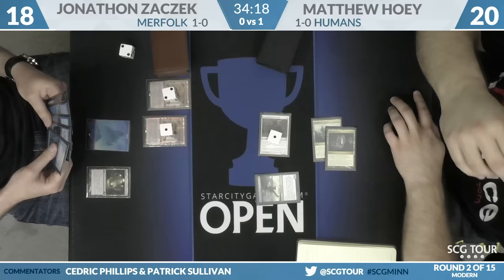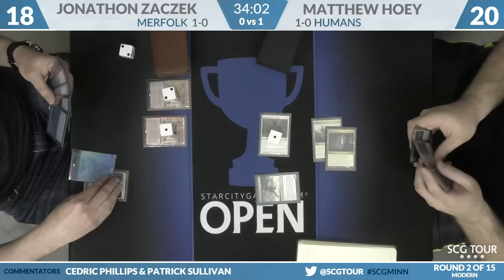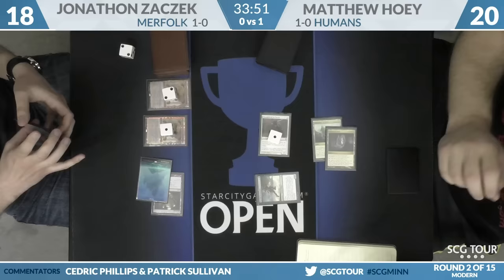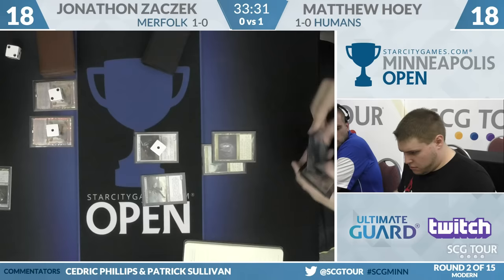So much easier to play the game against Humans when they don't have Vial. Setting aside power level, their creatures are all so good at instant speed. When they have to play face-up at sorcery speed, it just doesn't feel like the same deck. Zaczek comes in with Mutavault to sneak in a couple points of damage. He doesn't have double blue to cast anything from hand, so might as well get busy with the Mutavault. Start Vial in some lords. Back to Matthew Hoey — a lot of cards in hand, but no Vial.